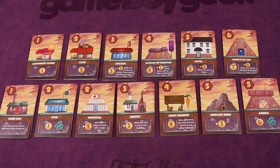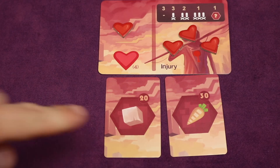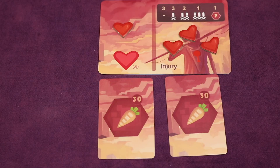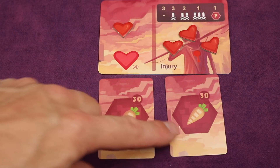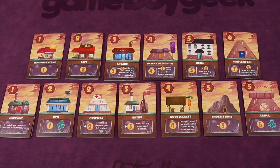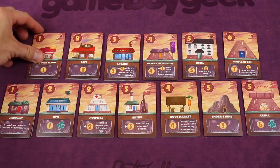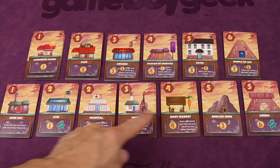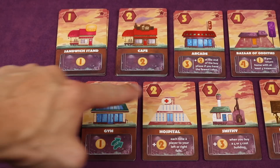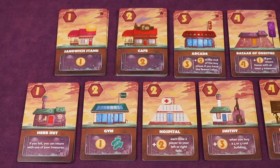When it's your turn to buy, you can spend as many of your unique treasures as you'd like to buy any of the available buildings. Each building costs a certain number of unique — meaning different — treasures. So if you have two of the same you can only buy a one-cost building, but if they're different you can buy a two-cost building or two one-cost buildings. The cost is shown in the upper left of the building card. The starred cards on top are in every game with multiple copies, while the seven variable buildings below are drawn from a pool of 17, with only seven used each game, giving great replayability. You don't have to spend your treasures if you choose not to.